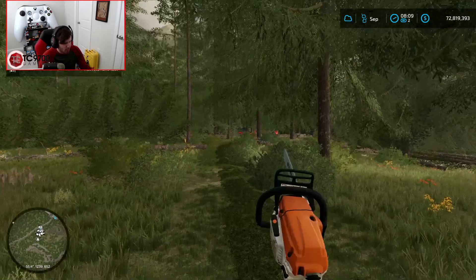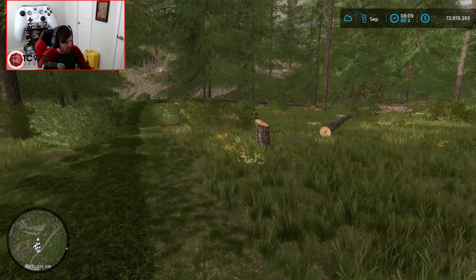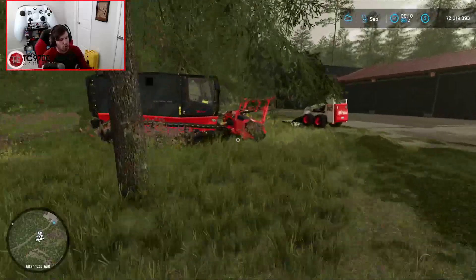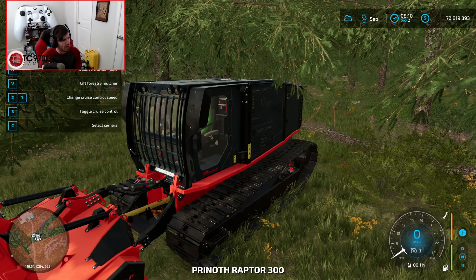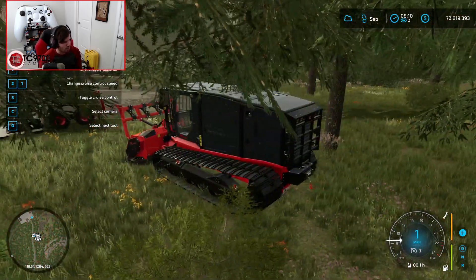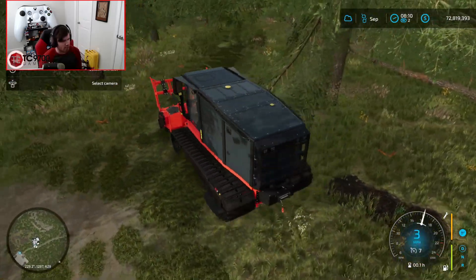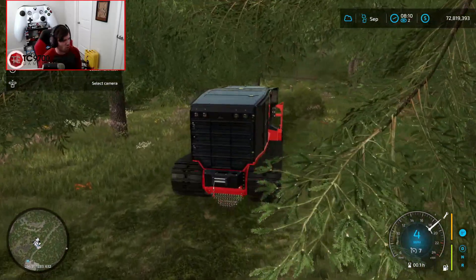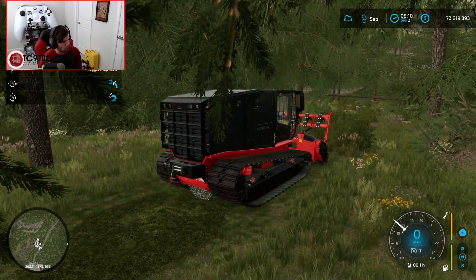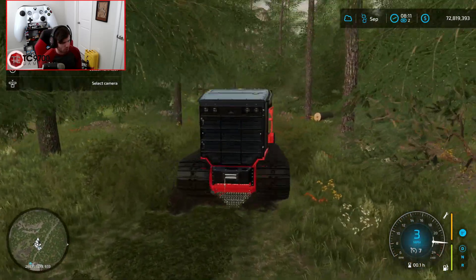Now all we've got to do is get rid of those stumps. Let me ease this tree back a little bit, and now we've got to bring the grinder out. The grinder will legitimately tear up everything in its path, so we have to be careful, but let's fire it up. It doesn't sound like much, but I promise you this thing eats absolutely everything — bobcatzilla is basically what I call it. It's not very fast, but it really doesn't need to be. I'm going to turn on the mulcher real quick.